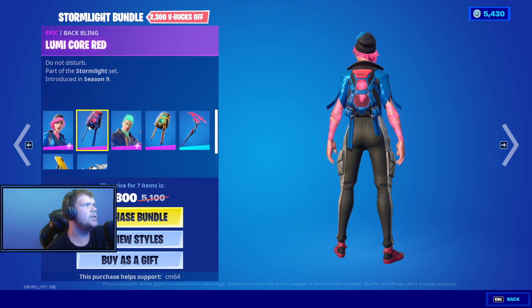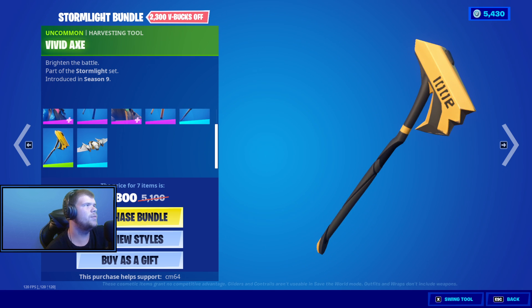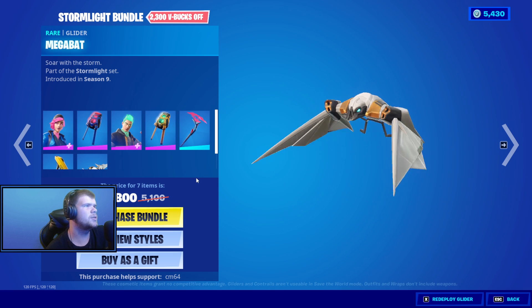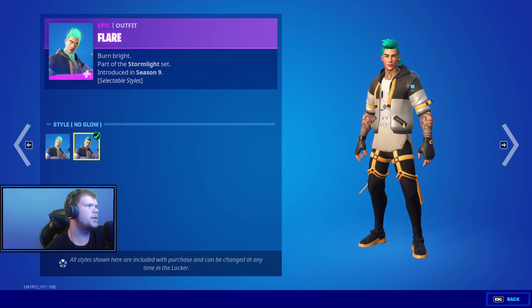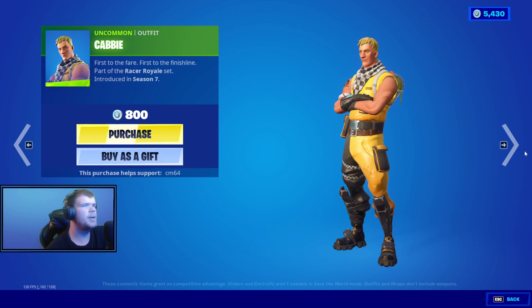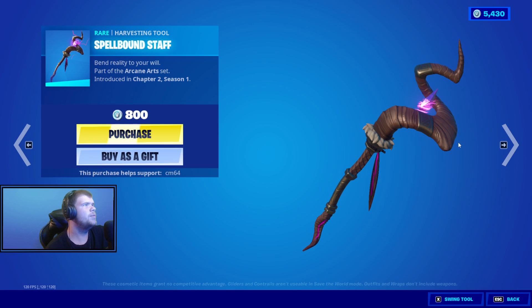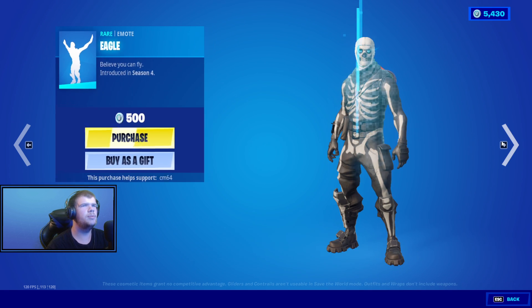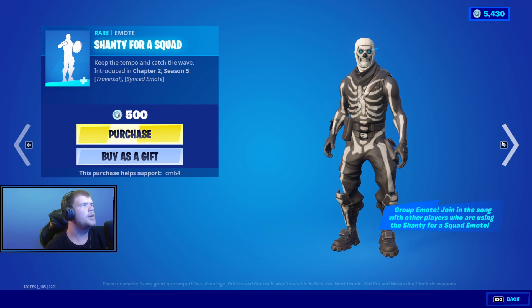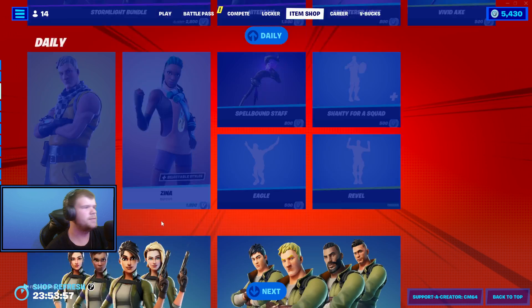We have the Night Beam skin, the Lumicore Red, the Flare skin, the Lumicore Green, we have the Splintered Light, we have the Vivid Axe, and then we have the Mechaback Glider as well. Essos Default and Glow for him and her. Very nice. The Technologist are played as well. Cabi skin is back. We have the Xena skin with the Battling Tropical Stash. We have the Spellbound Staff, we have a pretty cool pickaxe — Eagle. Shanty First Squad. Reveal. And then that's it for that.